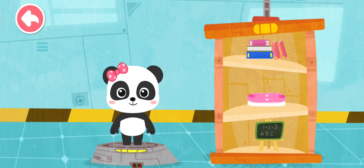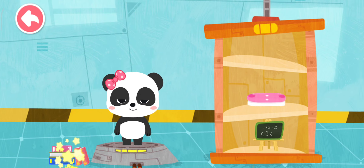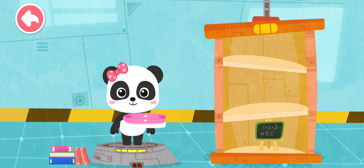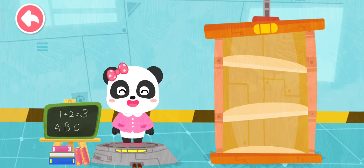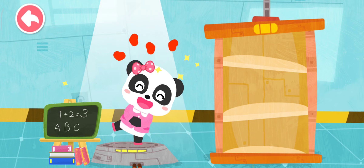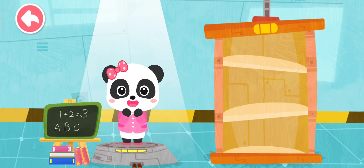Help Mew Mew put on her outfit. Formal dress. Block board. Yay! I'm a teacher. I can help children become more intelligent.